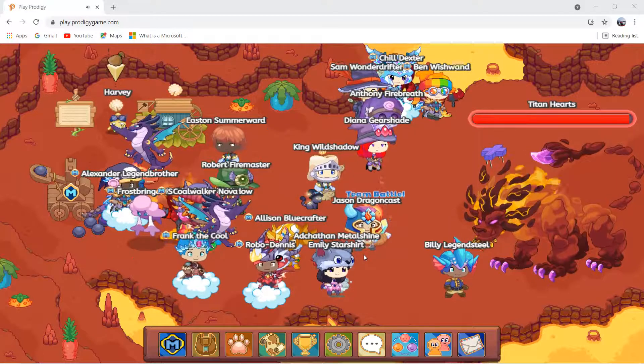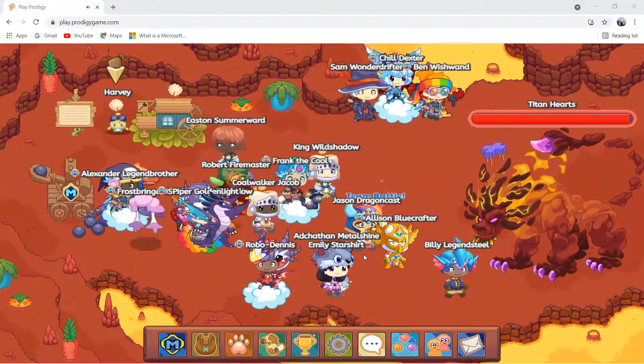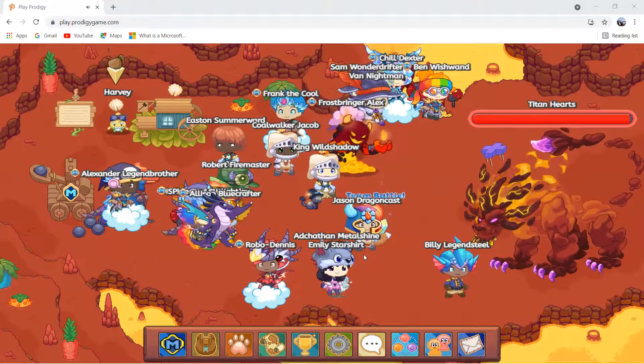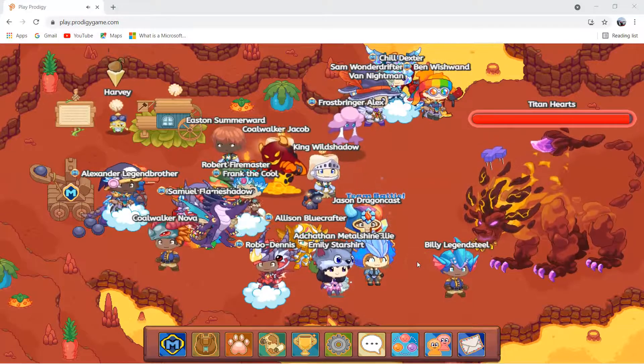So why am I using Mermina and Naughty? It's because they are both water pets. Mermina has a lot of health and Naughty has a lot of power, so that keeps it balanced from dying or doing less damage. Now let's go and battle the titan.